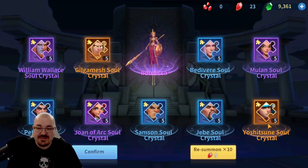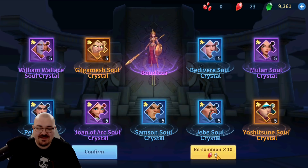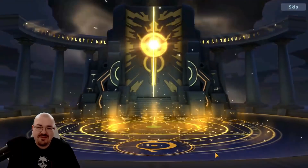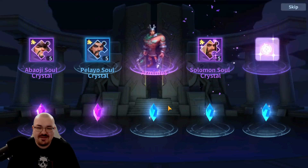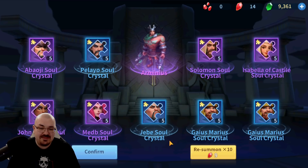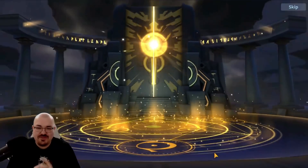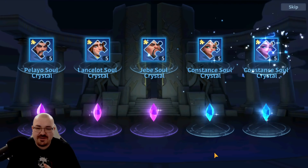I got Gilgamesh again and Yoshitsune soul crystals. Two more 10-pulls — come on! I don't think you can get full orange ones from this stone; I think you can only get fragments. I want to know if you can get a full epic by summoning. Last 10 — don't be so mean. Nope, so this is how rare it is to get a full epic.